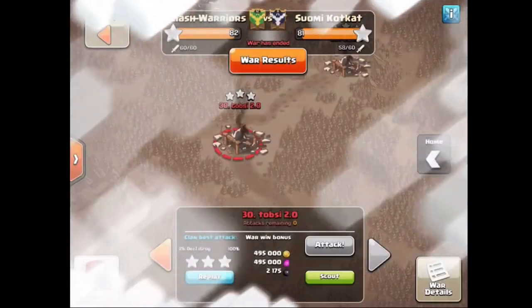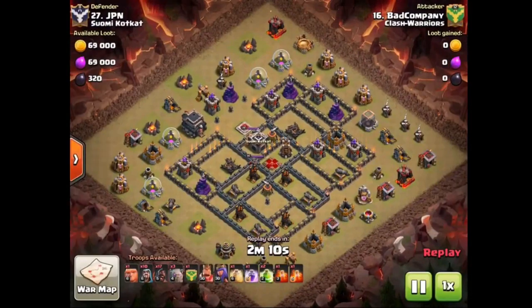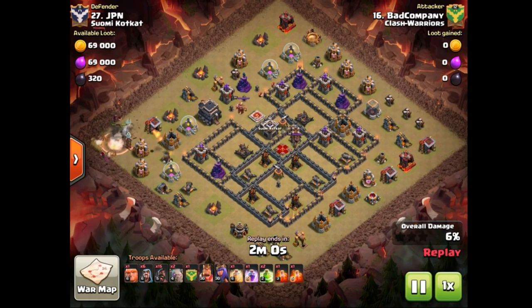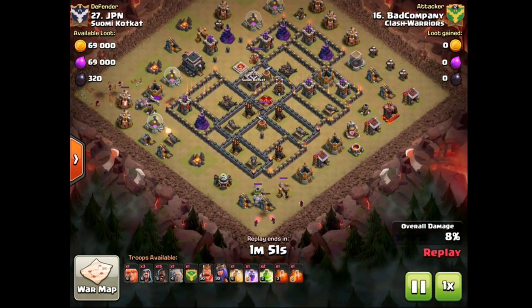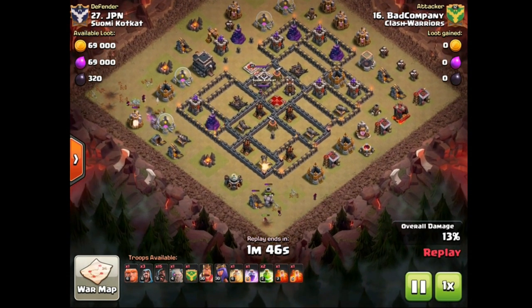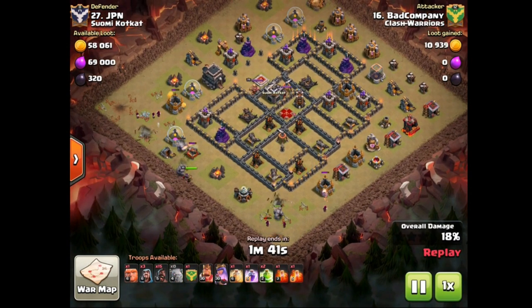Up next is number 27 where we have got Bad Company attacking this base with the good old stoned hobo. There's a troll tesla there with a giant bomb, so had to waste a couple of hawks early. This corner mortar is also gonna get taken out nice and quickly by the golem, then the wizards in behind. Looks like he already got one skeleton trap out of the way so that is definitely gonna help him later in the raid.